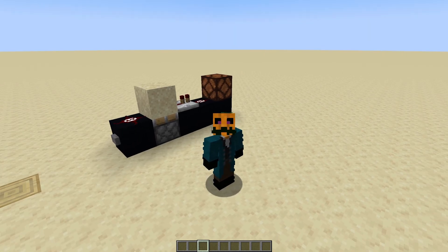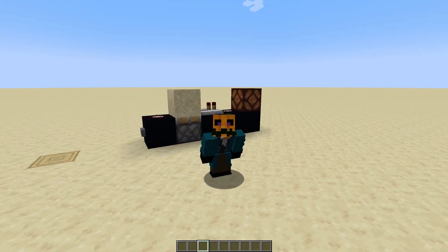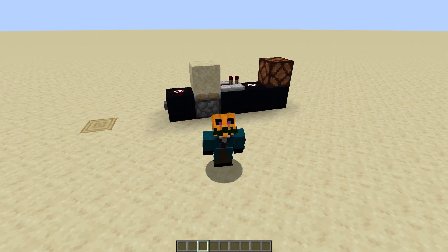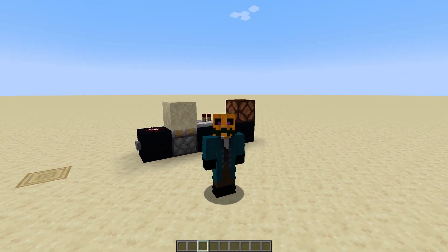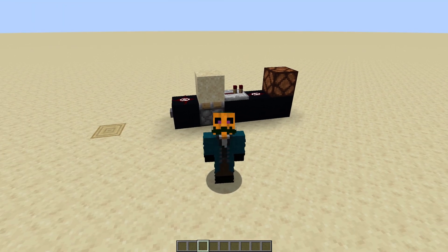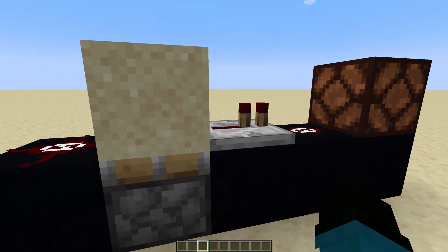When someone says Mono-Stable Circuit in Minecraft, they usually refer to something like what's behind me. This is called a Pulse Generator, and it's also a Pulse Limiter. Those are the two most common things that people mean when they say Mono-Stable Circuit, but we're going to look at a couple of other things today. This one in particular is known as the Circuit Breaker Pulse Generator.